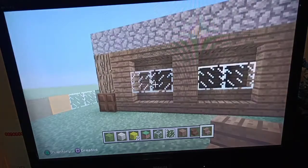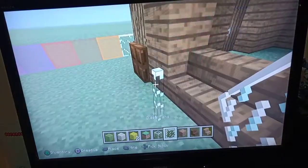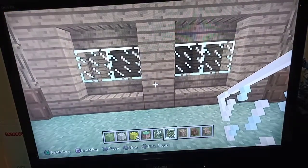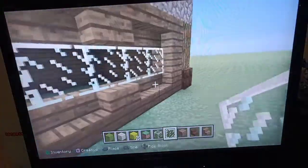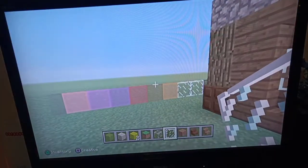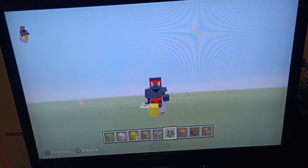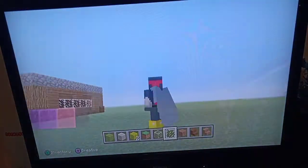That looks way better. Or this? This — nah. Replace that with glass panes immediately. Now you know to replace your windows with glass panes and some stairs if you want to. But it depends on your style, because some people actually go for blocky builds and not depth because they want to build a funny house. But that's your decision, not mine. Let's go on to the next one.